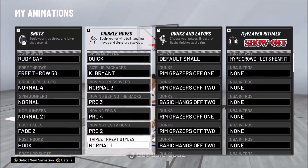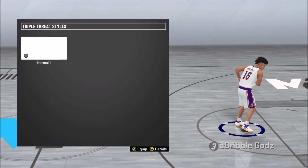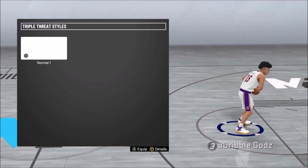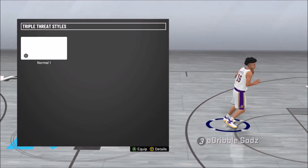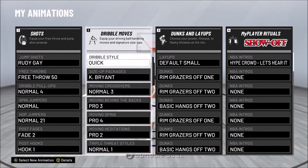Next, the triple threat stuff - I don't really use triple threat moves especially not this year because they're kind of trash. I just put on the normal one, it's not a bad triple threat move either. You got your basic jab step, then you got your bounce back, so that's what we're working with.